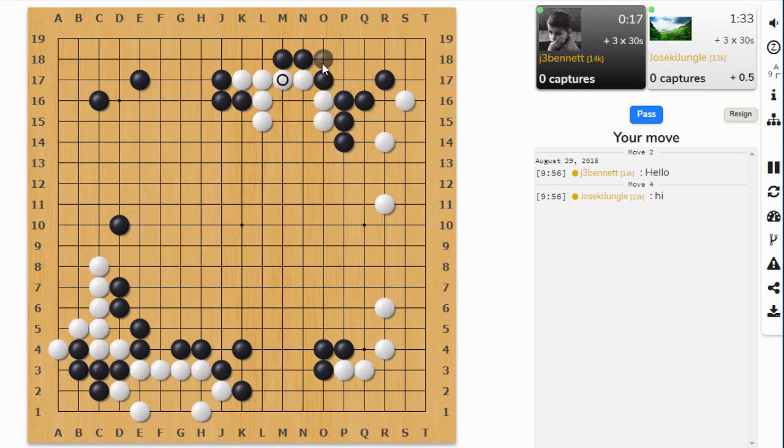He just connected. Now that's connected, let us solidly connect over here. I want to make sure I have some eye shape here — maybe that's the better way to connect. This is still not alive but it's looking better. I can lean on this group and then come back and hane here. Let's extend here once — it was looking a little weak if he tried to hane that group.